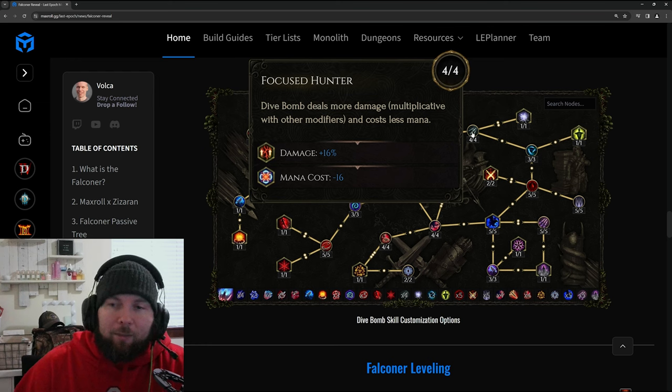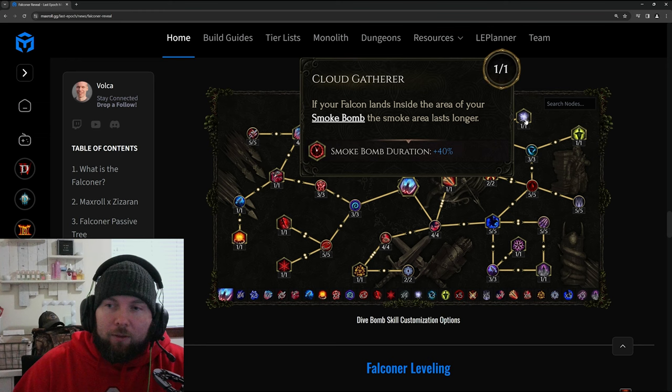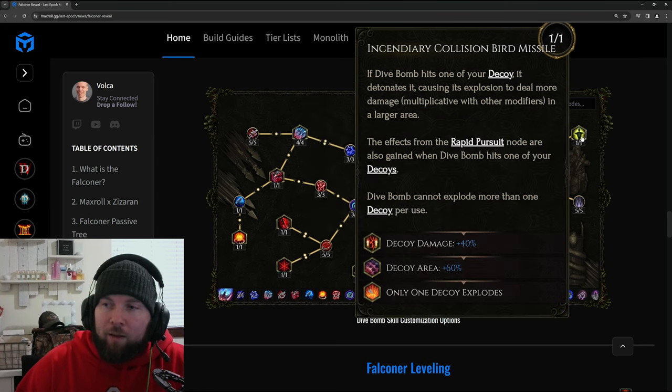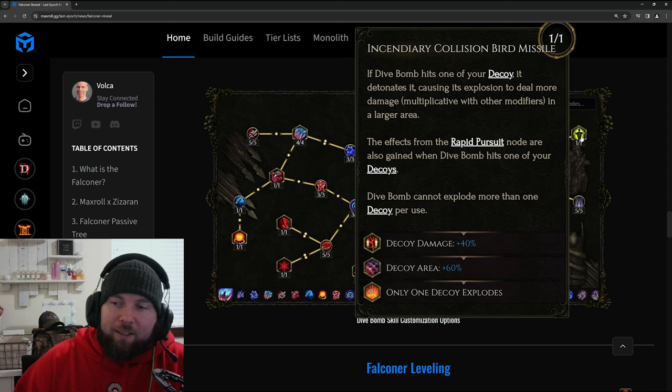Moving to the right side: Focus Hunter gives more damage and reduced mana cost. Cloud Gather increases Smoke Bomb duration by 40% if your falcon lands inside it when you use Dive Bomb — pretty huge. Rapid Pursuit: if Dive Bomb hits at least one boss or rare enemy, you regain 12 mana and recover a portion of your traversal skill's remaining cooldown. Incendiary Collision — Bird Missile: if Dive Bomb hits one of your decoys, it detonates immediately, exploding for more damage in a larger area. You can throw a decoy, it taunts enemies, then dive bomb in and everything goes kaboom.